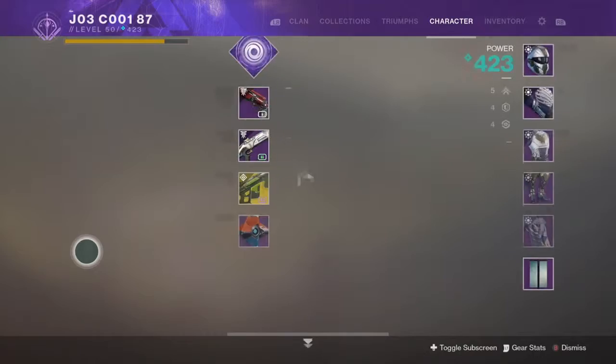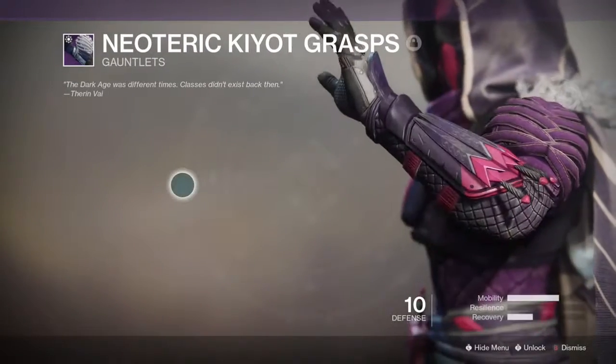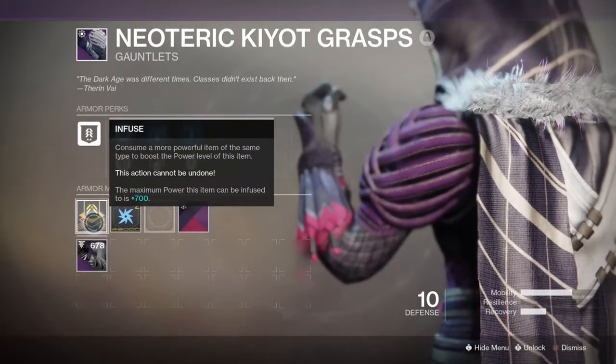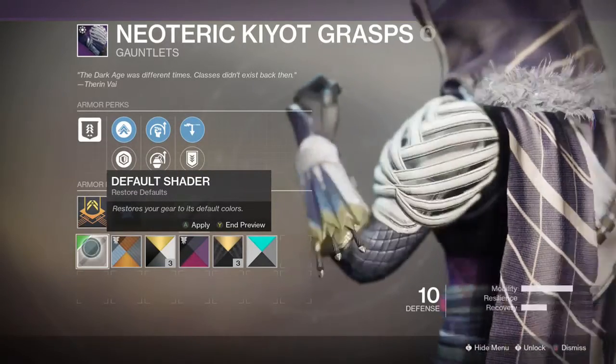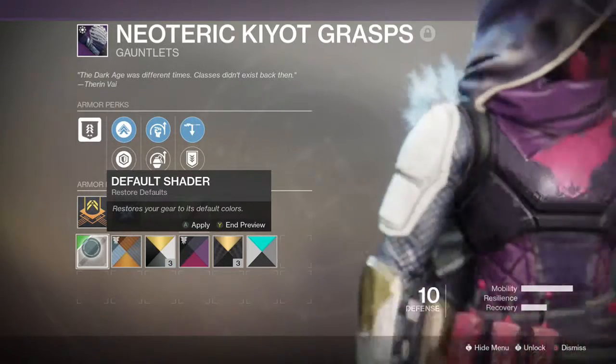That's the default look, and I've tried to put the Reef shader on it. I thought the Hunter set looked a lot like Petra's armor set, so why not?